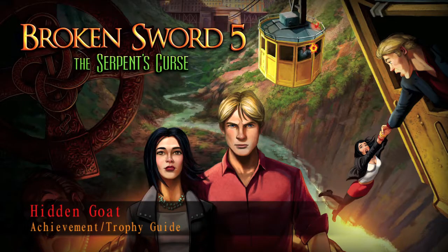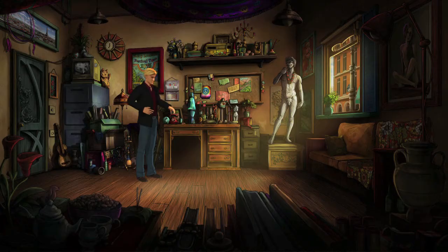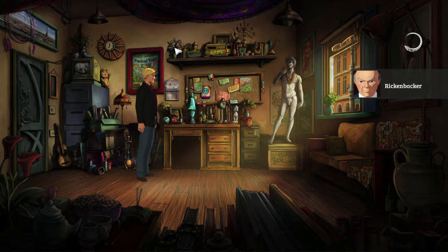Hey everybody, it's John here from FitGamiac.com. Here we are today in Broken Sword 5 grabbing the Hidden Goat Achievement. This is to find the goat, which can be done once you figure out how to open up the keypad and get into the back office of the art gallery.